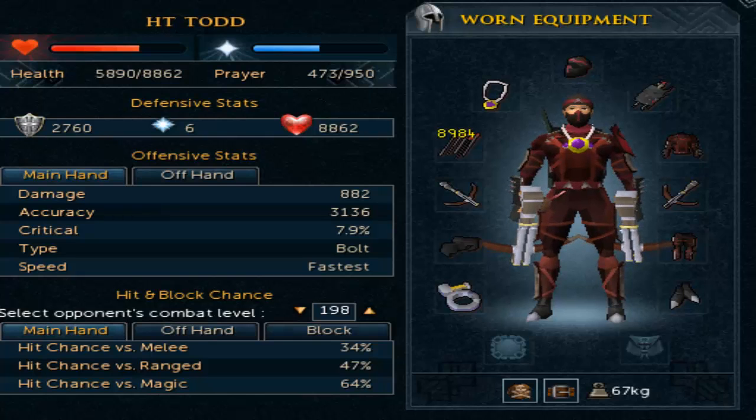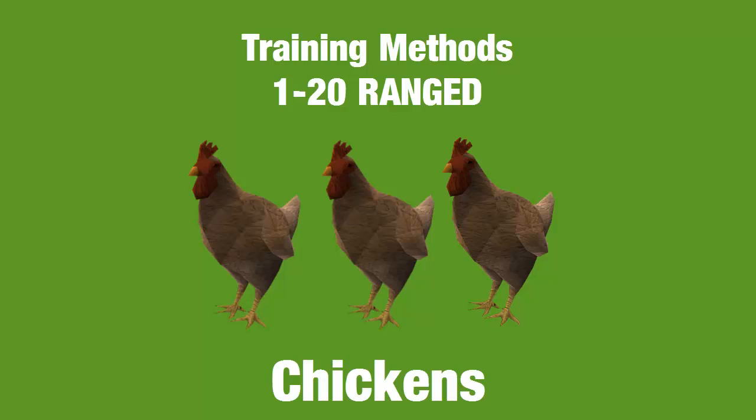Now let's move on to training spots, XP per hour, and training methods. From level 1 to 20 you're going to be doing chickens — they're easy to find in Lumbridge and many other places. Train from 1 to 20 using your momentum ability, as it's better than manually using abilities at this stage and is less click-intensive. Just turn on momentum and use it all the way to level 20.